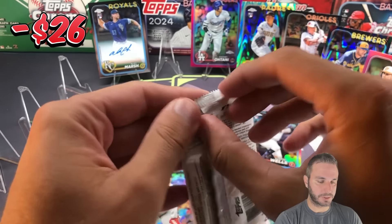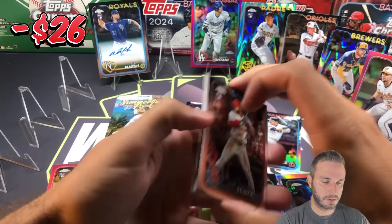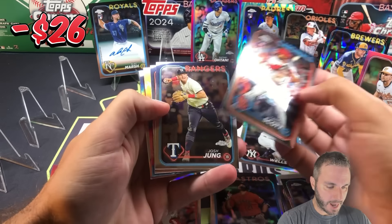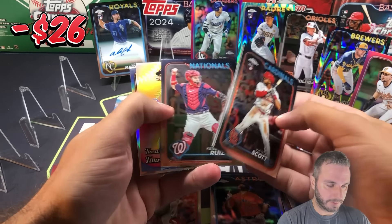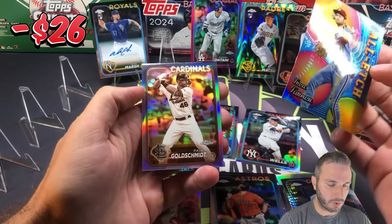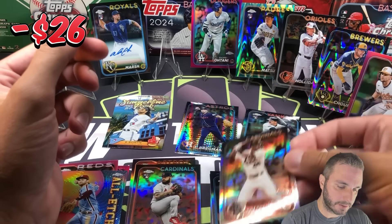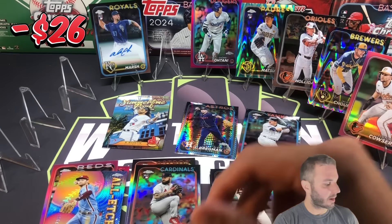Last pack of Blaster 2. Victor Scott, Josh Young, Kiebert Ruiz, all-etched Trey Turner, and Paul Goldschmidt sepia. That's a pretty cool sepia to get. Got him and Yordan.